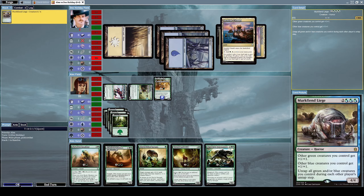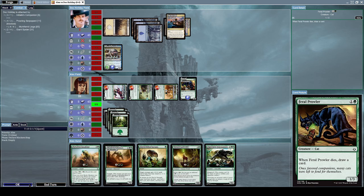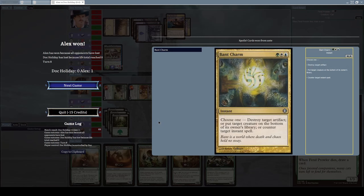He's almost dead. He summons a Murk Fiend Liege, a force-left-four horror creature. Other green creatures you control get plus one plus one, other blue creatures get plus one plus one, and all green or blue creatures untap during each player's untap step. Let's summon a Feral Prowler - a one-slash-three cat that draws a card when it dies. I'll just alpha strike him. His Murk Fiend Liege can only block one creature, and he's at two life, so the other two creatures will finish him off. That was quite easy.